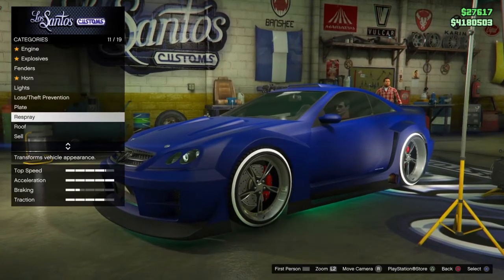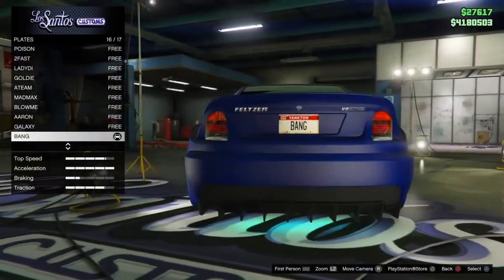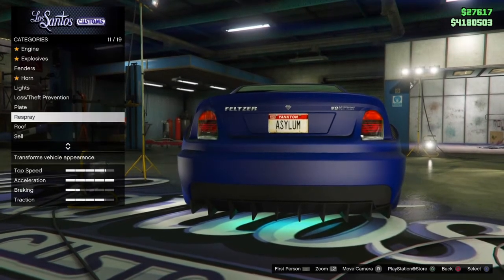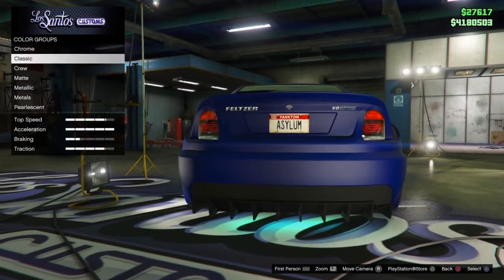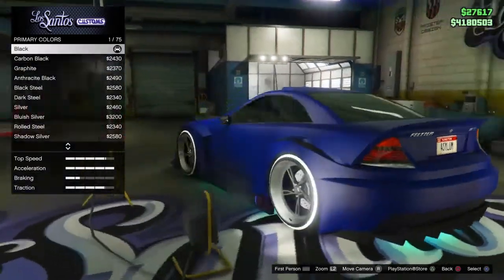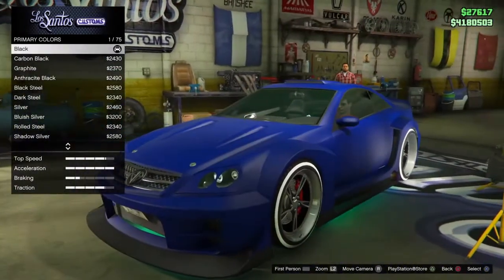From here simply back out, change your plate, and then go back into Respray, back into Primary. You'll notice that we just unlocked all the pearlescents for the matte paint, so go ahead and choose your colors.